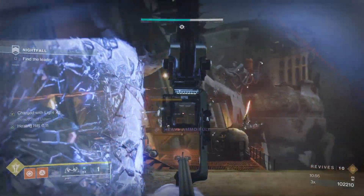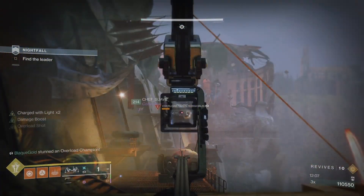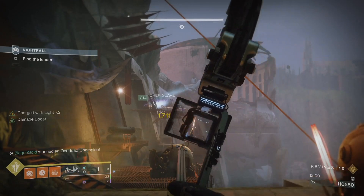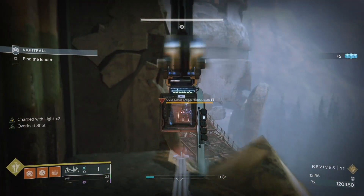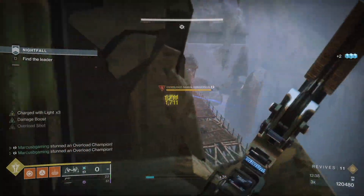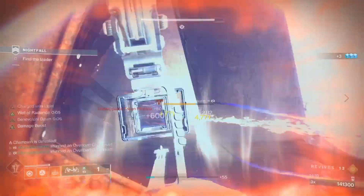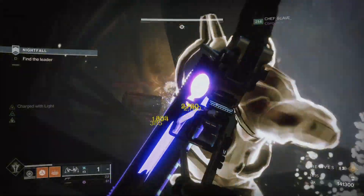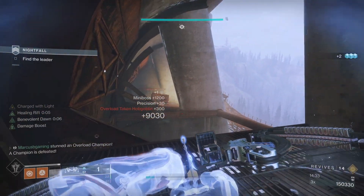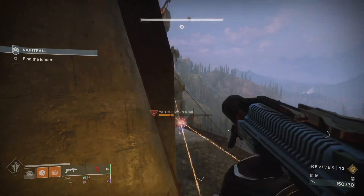After them are scions everywhere, 2 phalanxes at the beginning, an overload champ you can take out from a distance, more snipers, an unstoppable, 2 more overload champs, and a taken knight with a solar shield towards the end. When you get to the 2 champs together, a well and someone stunning the overload while the other two work on the unstoppable is a good move. Don't forget withering heat. Take out all snipers from range and blind the knight because his fire is deadly.